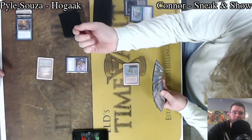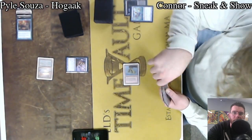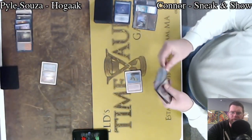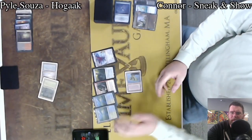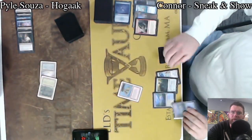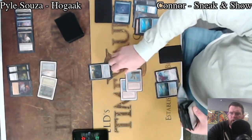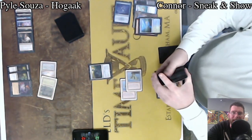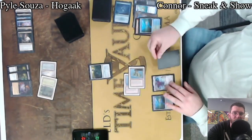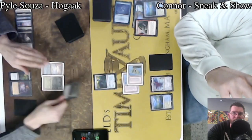Hedron Crab — and that draws a Force of Will, possibly for the best there. Hedron Crab feels like the type of card that has a long-term problem to it. And here we see a Sneak Attack grabbed by Thoughtseize. Hedron Crab, over the course of the game, could in theory mill more cards, but the reality is Stitcher Supplier being able to tap to Convoke Hogak mostly makes it the stronger of the two. So likely good on Pyle for getting that Hedron Crab to soak up the Force of Will.